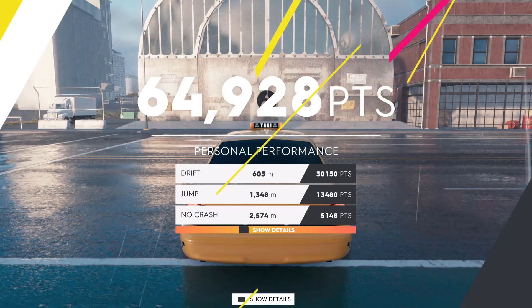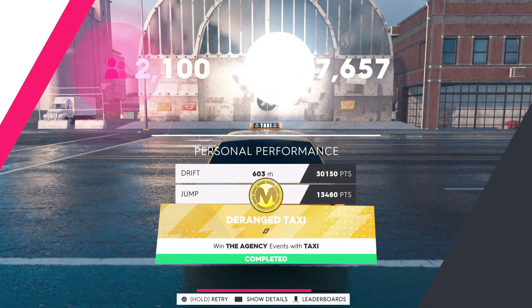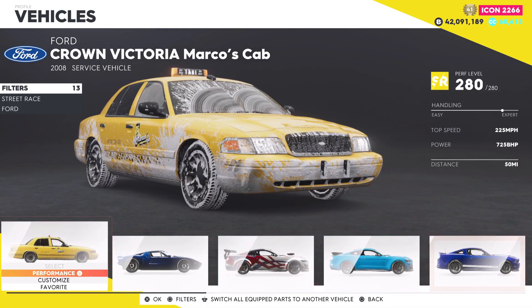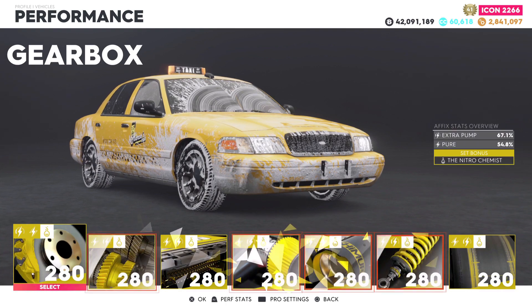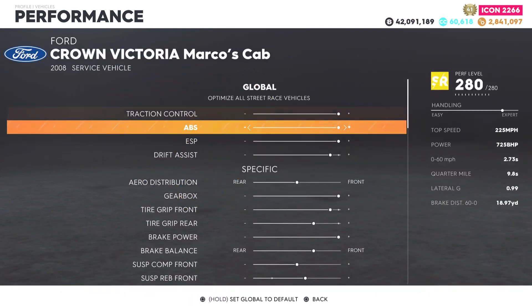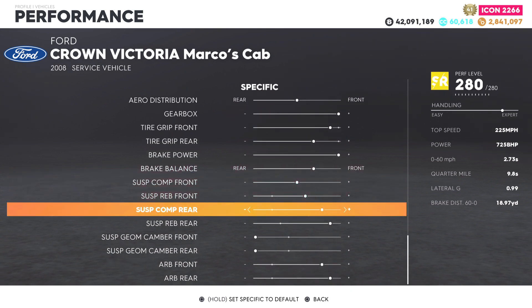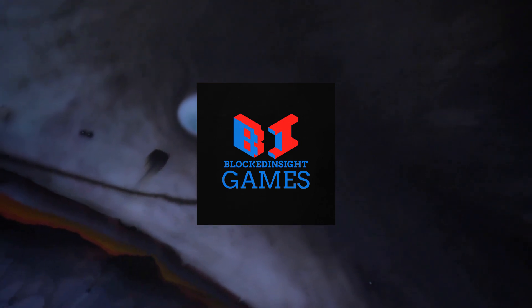You guys don't have to go too hard on this — just go through the race as you normally would, you'll hit that 20k pretty fast and get the challenge completion. Here are the settings I'm running on my Ford Crown Victoria. I think these settings might be your best bet for the stunt races, because it helps the car drift easier. Having the tire grip down a little bit does help the car drift, which could help you reach the point threshold much faster.